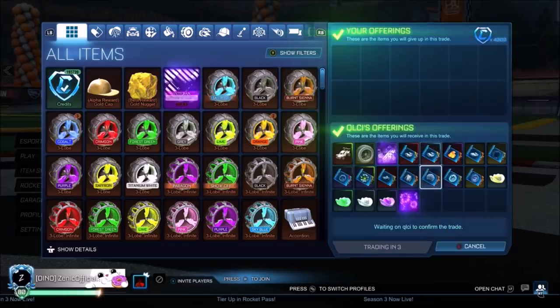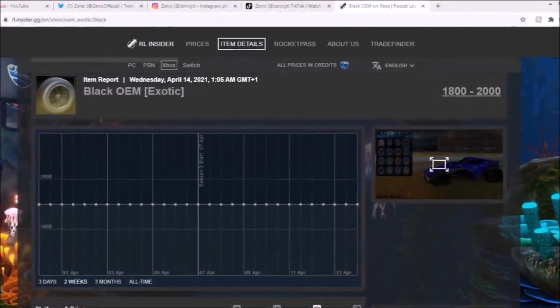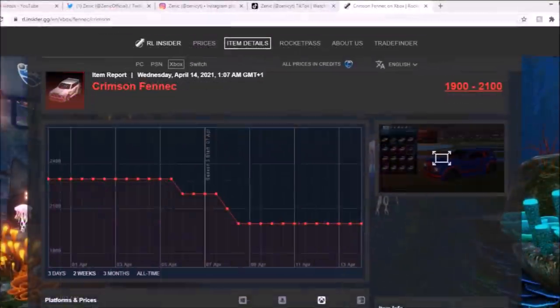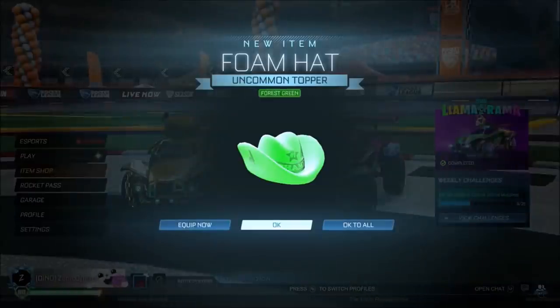Paying 4K right here for a bundle - this guy wanted quick credits. We're getting ourselves a Lime Moxane, some black OEMs, a purple Trigon, then we're getting ourselves a Fireworks, and both of these Fenix in Blueprint form. Still, that is a massive overpay - definitely can't say no.